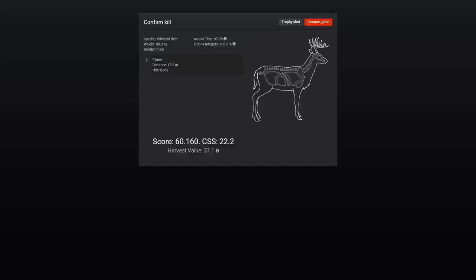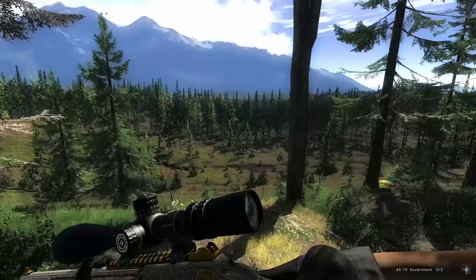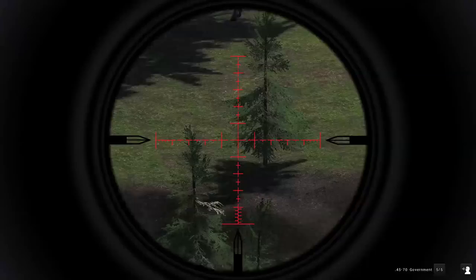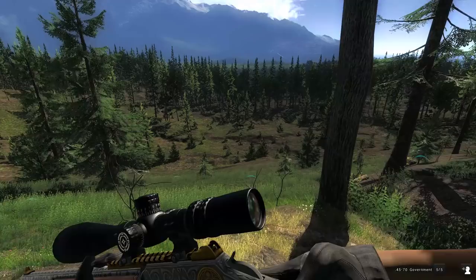Finally a chance to use the 45-70 engraved on a moose — 110 to 135 score estimate, somewhat subpar, but I'm looking forward to using this gun. Look at the markings — it looks so good. This gun has been out forever and I've never fired it, so let's make it a good one. He's standing broadside — straight double lung shot drops him.